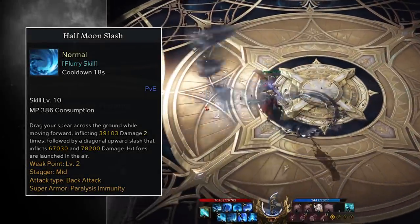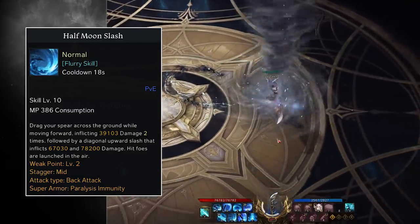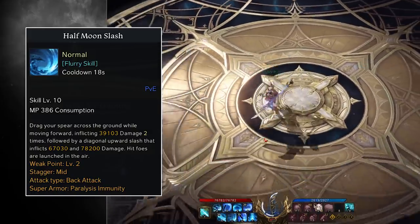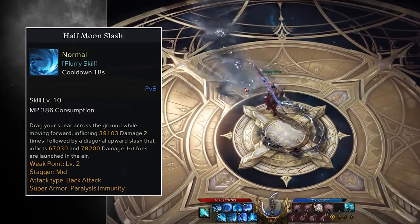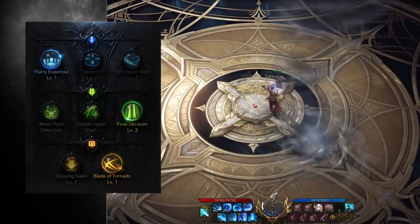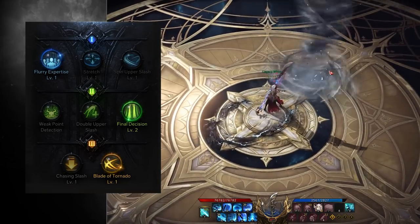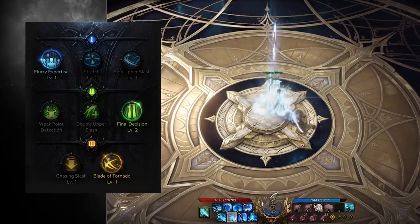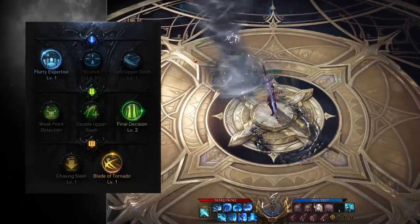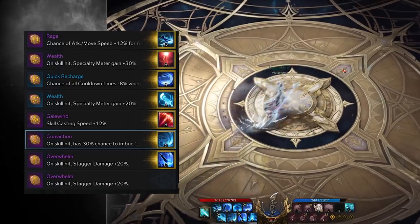These next two abilities go hand in hand, especially because we're utilizing the Conviction and Judgment combo. Half Moon Slash has you drag your glaive across the ground while moving forward, dealing two instances of moderate damage, followed by a quick diagonal upward slash that deals massive damage. This skill also provides level 2 weak point damage and medium stagger utility. We max this skill out and take Flurry Expertise, Final Decision, and Blade of Tornado, which all massively pump the skill's damage. Be warned — when you take Final Decision, this ability will consume 20% of your meter to apply a 60% damage bonus. Landing this attack will easily gain you that back, but missing it will punish your rotation. We place the Conviction rune on this ability, as you follow it up immediately with Wheel of Blades.